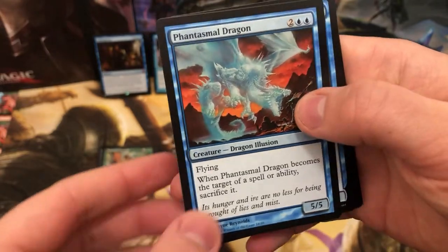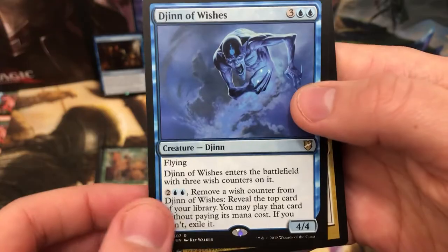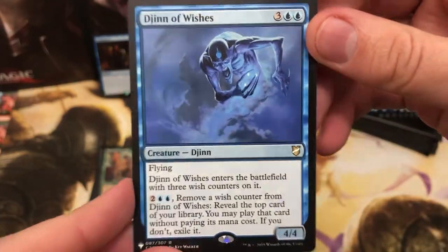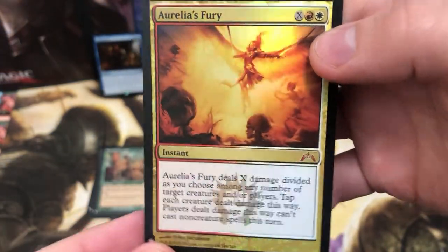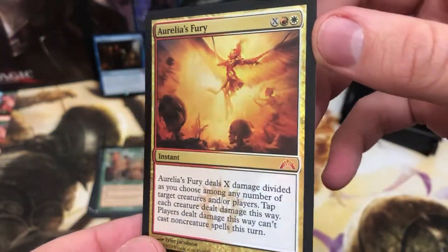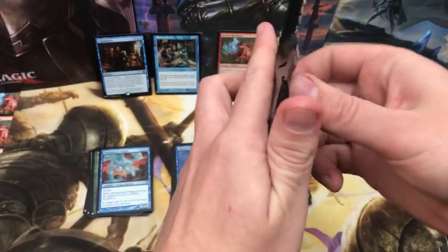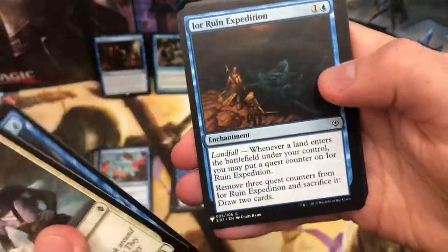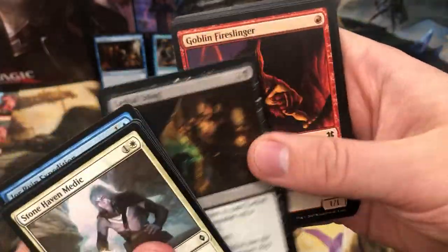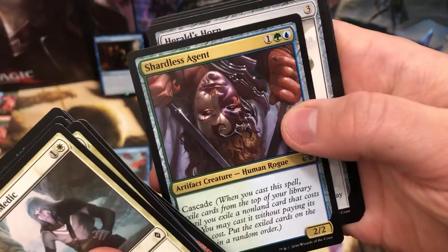Phantasmal Dragon for the old slot. Gin of Wishes for the rare. Nice little Boros damage there. Aurelia's Fury. I get so excited doing these Mystery Boosters, and this one is no different. I think we're in the final third now - we've already got a few really good cards. You might think nothing else good is coming, but I've just got that feeling. This is going to be the next level.